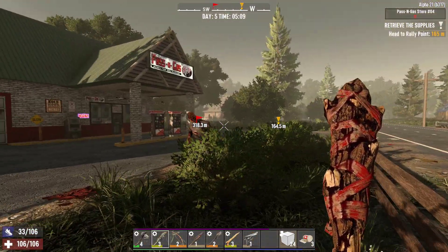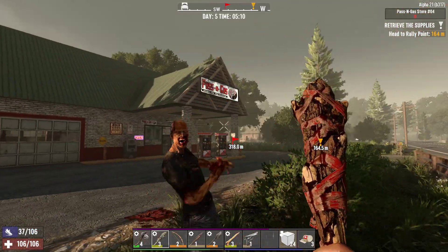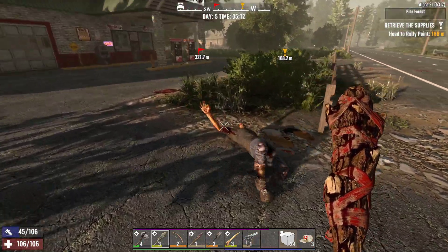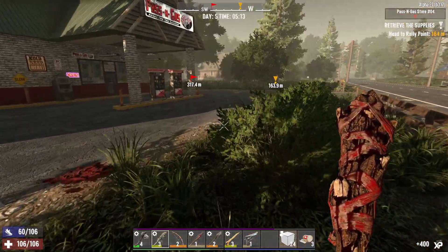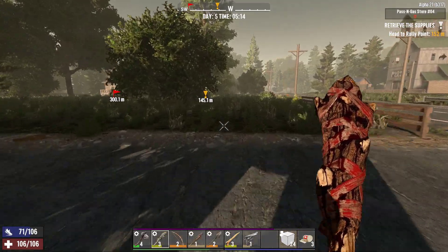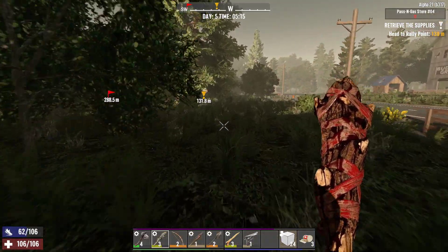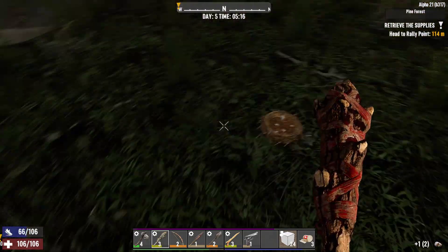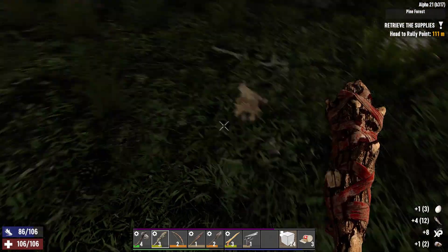Let's get to you as well, I need those levels up. This is obviously one of the quickest ways to level up — taking on all the zombies and killing them, getting their experience. Bird's nest — yeah, kill me some eggs. Awesome.